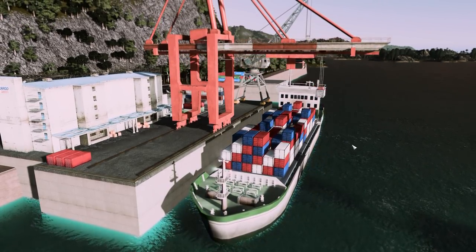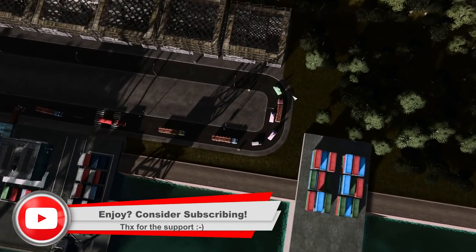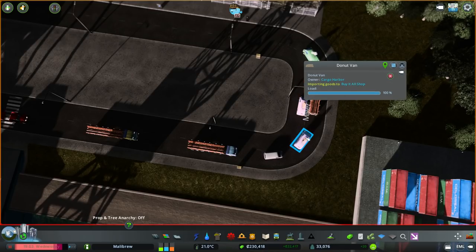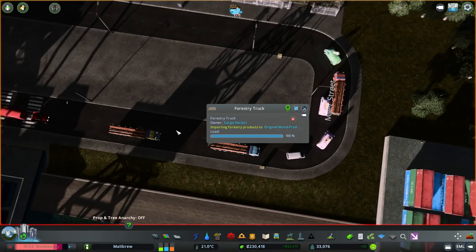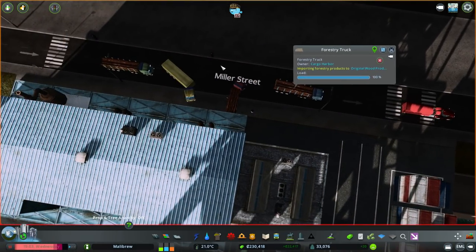So that means this is already being put to use — fantastic. You're going to unload some stuff whenever you're ready. The stuff is unloaded and it's heading out. Let's see where all these guys are going. This guy's going to a mega store, he's going to Original Wood Products. That's interesting — that means we're not making enough trees if we're importing some forestry. We've got too much production of forest stuff but not enough trees going on.